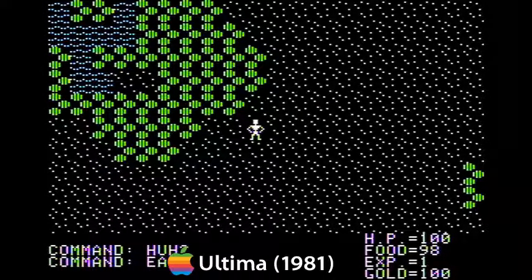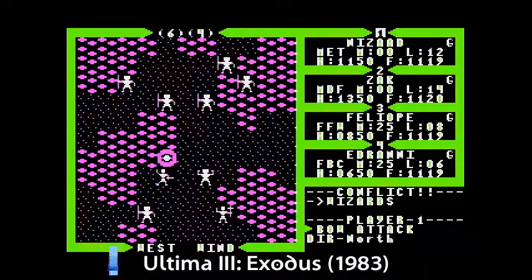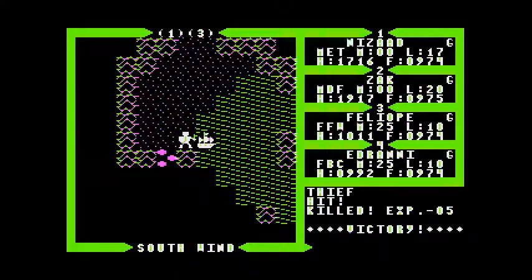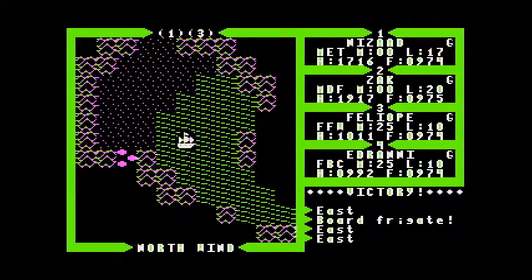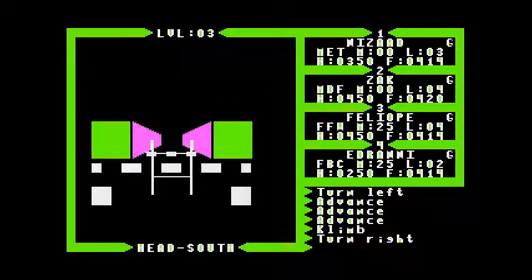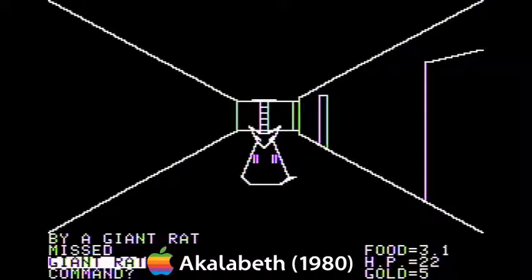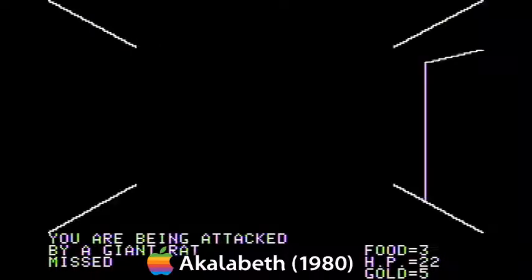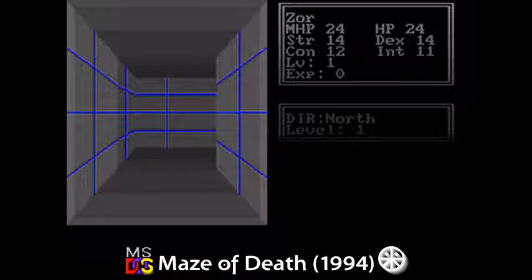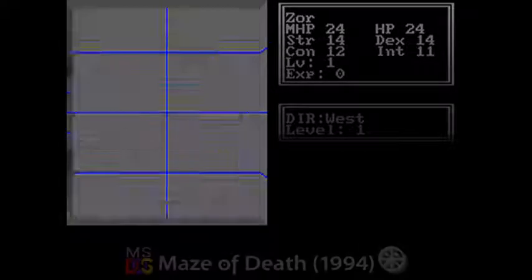I have never played the first Ultima, nor its predecessor Akalabeth. I played Ultima 3 — a far better game — before Ultima 2, due to the fact that the first three Ultima games came out around the same time on the Atari 8-bit, and Ultima 3 was the big hit, whereas Ultima was difficult to even get running. Ultima, Ultima 2, and Ultima 3 all had line-drawn walls, and the game Richard Garriott made before the Ultimas — Akalabeth — used exclusively lines to display graphics. This is a nifty idea in theory, but in practice it comes out a bit odd-looking.